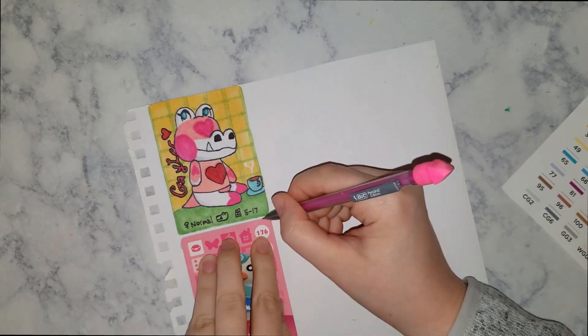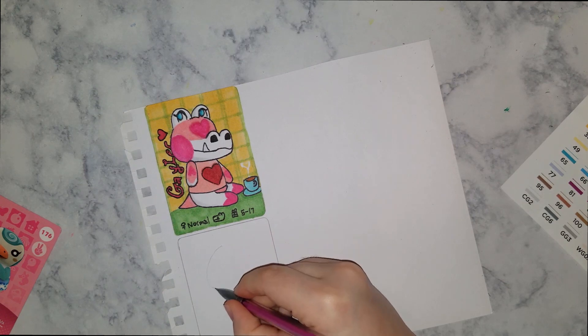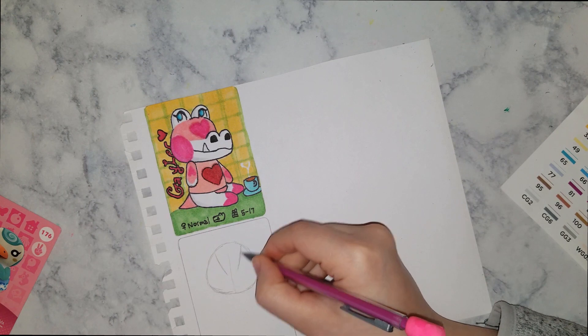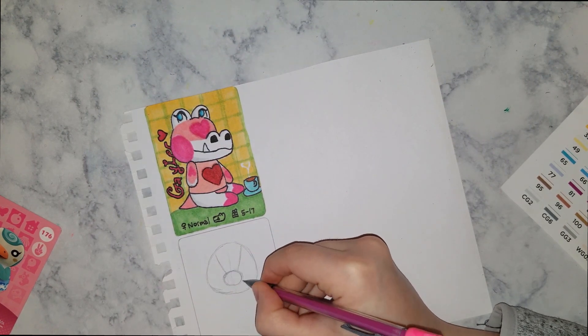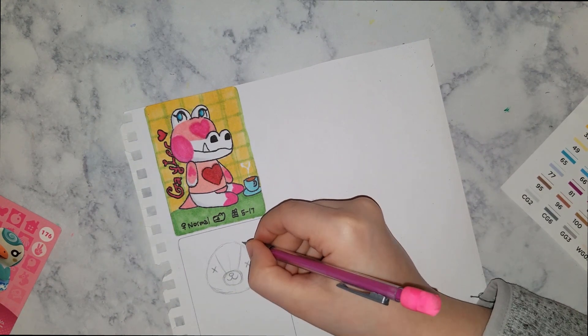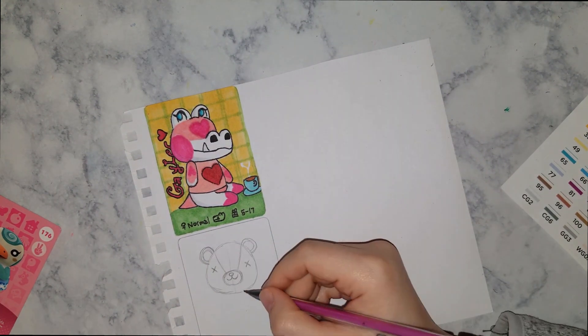I just traced the actual Sprinkle amiibo card on a piece of paper and then drew my fan art onto the card. Later in the video I'll show how I took it from this flimsy sketchbook paper and turned it into something a little thicker and sturdier.